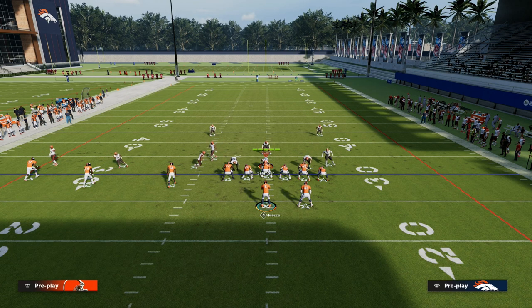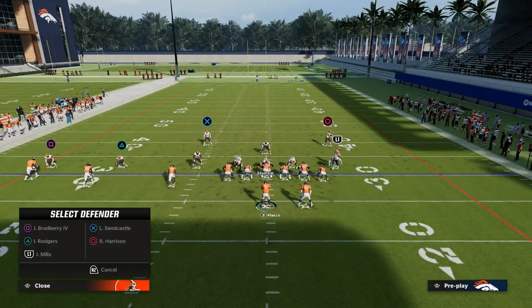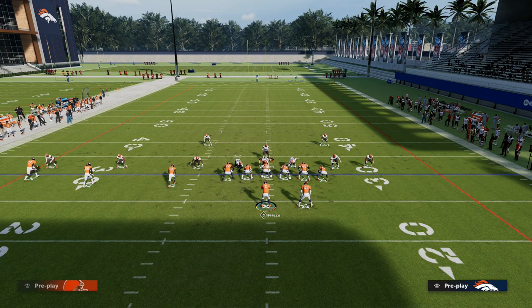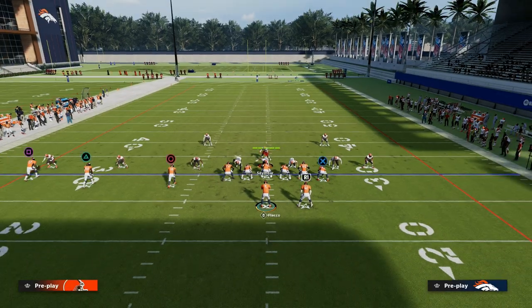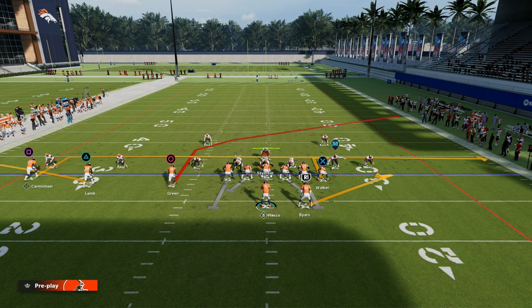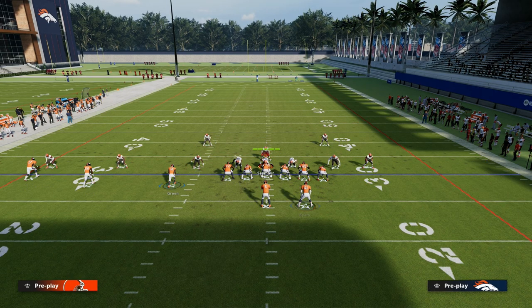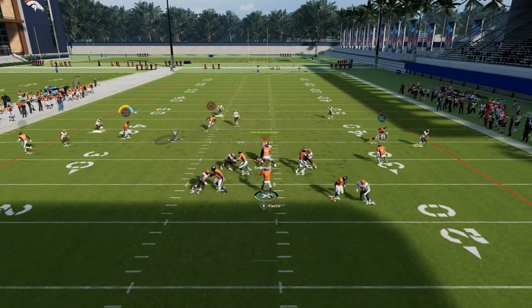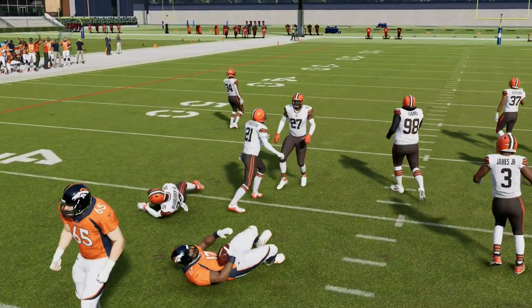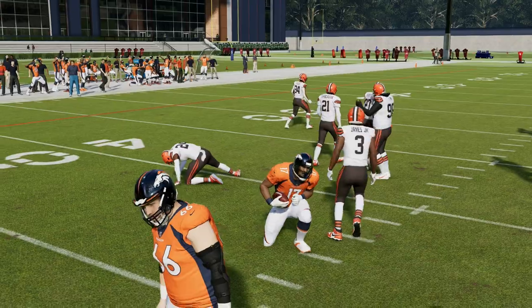Now let's say your opponent is going to run maybe a cover-three style of pressure. What this does against that specific setup is really high level. Basically what you're going to be able to do is these flat routes — the out route and the flat on the left side — they're going to pull those flat zones out. And then you can easily check down to your in route on the left, or you can check down to your running back ghost route on the right.